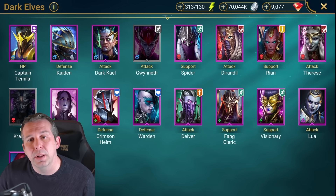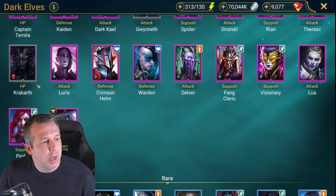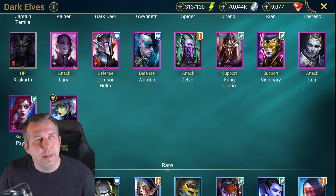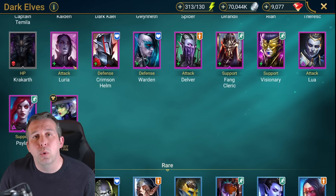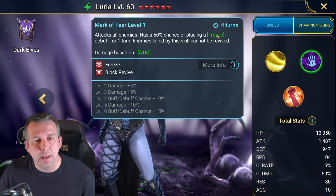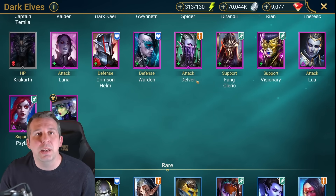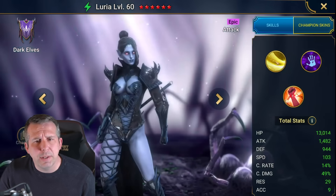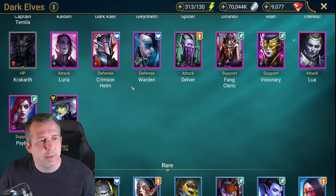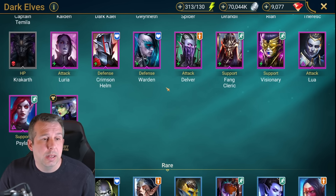Richtoff: pretty trash. Crackoff: pretty trash. Luria: decent for Fomral if you need a freeze - got an AOE freeze which is unusual for an epic but it's only 50%, and some other debuffs. It's all RNG layered upon RNG so I don't really favor her. Crimson Helm: can be used to solo Bommel, that's about all. Warden: useless. Delver: pretty trash, did get a buff which made it hit harder and has AOE drop defense now, but not 100% chance and too many cooldown issues.